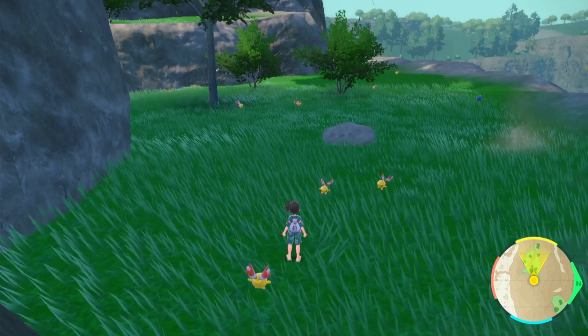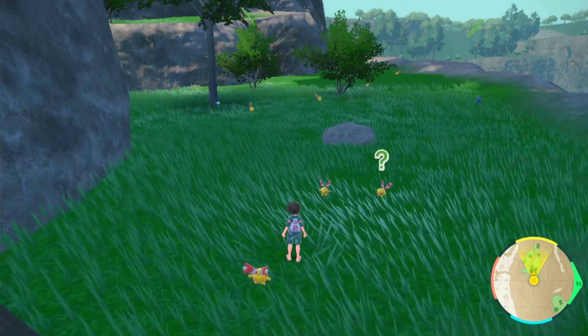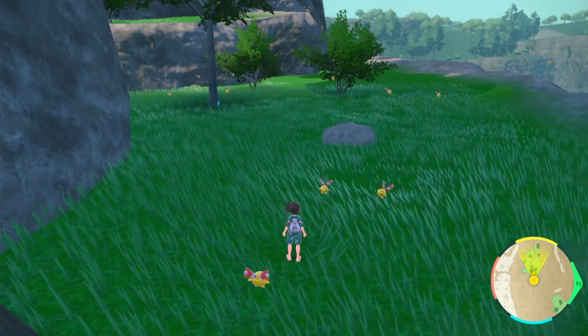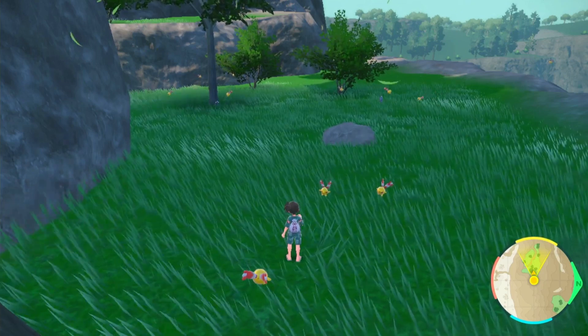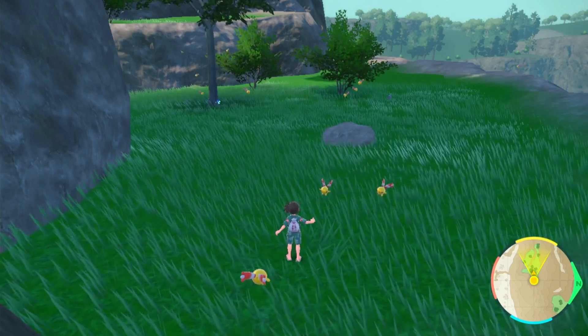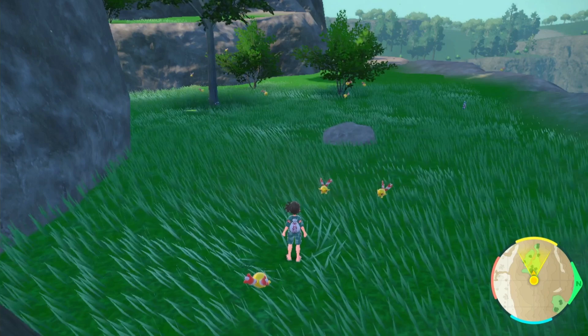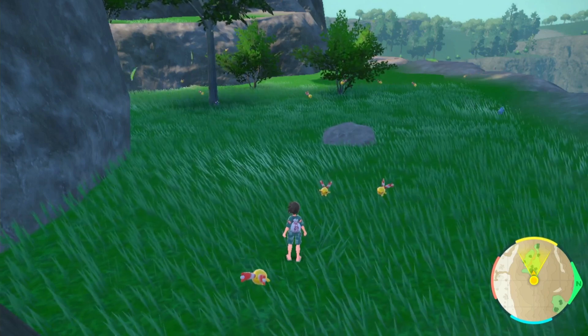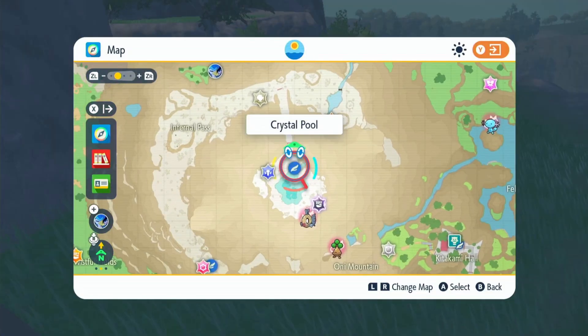Welcome back to another video. We have shiny Chingling and shiny Chimecho. Unfortunately, as far as I know, there are no places where you can use a psychic type sandwich and Chingling will spawn on its own. In a lot of places there are three different Pokémon that spawn: Spike, Bronzer, and Chingling. So this is kind of the best I've found — I've been searching all over the map.